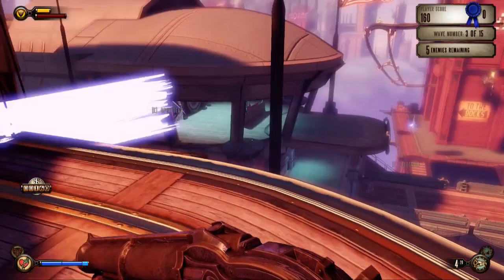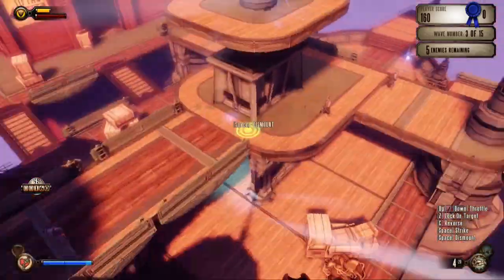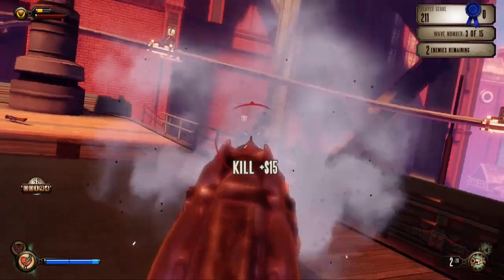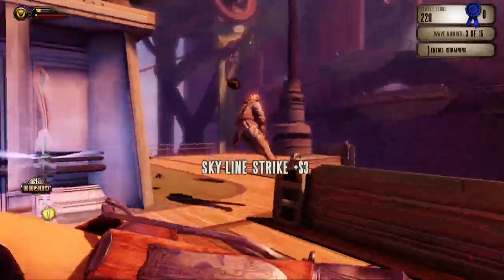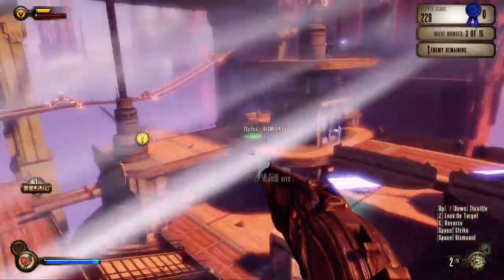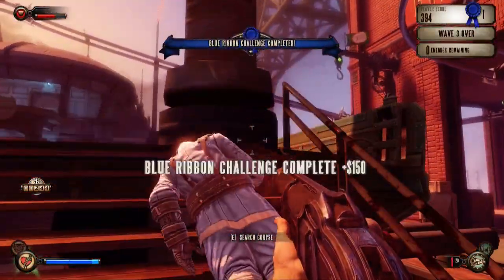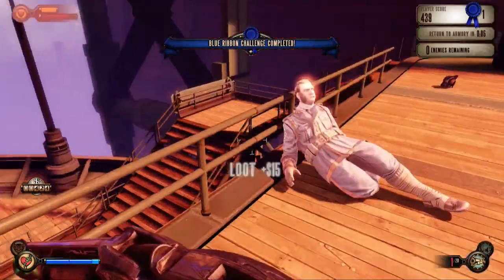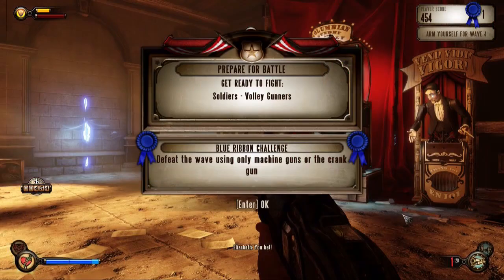Wave three! Still can't afford any goodies, although we can almost afford another life. Apparently if we die, we don't just start back at Wave 4 - we go back to Wave 1. That's why that whole extra life thing is supposed to be so useful. Let's turn on the Tesla Coil. Double kill! Blue Ribbon Challenge completed! That was probably the simplest one yet, though I probably could have got that Blue Ribbon Challenge from the first one.